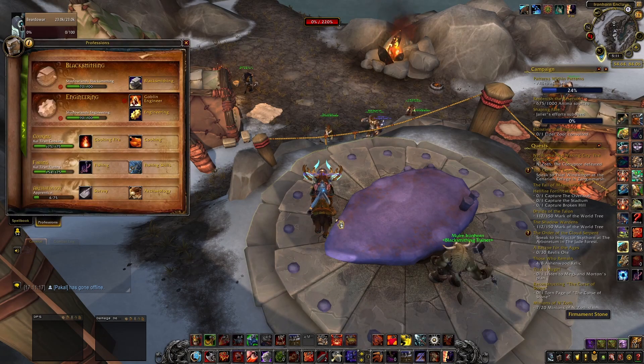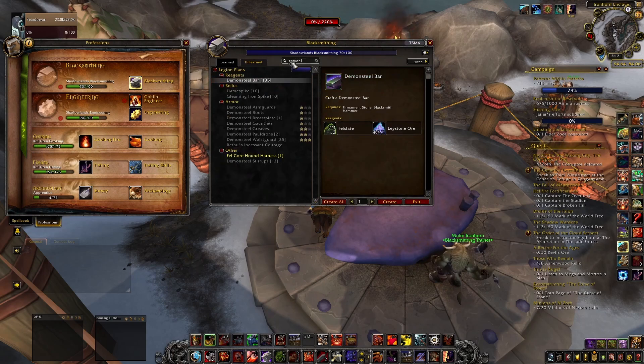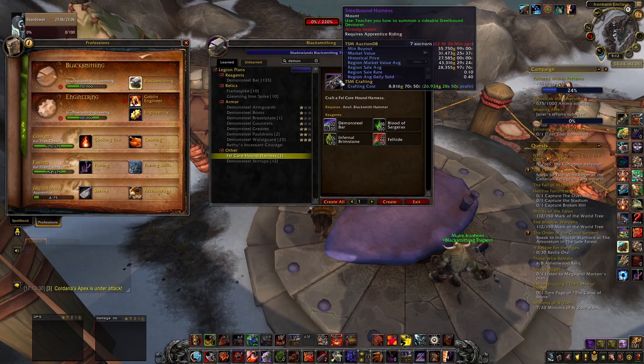Let's go back to the game and bring up our Blacksmithing crafting. It takes Demon Steel Bars — Fell Core Hound Harness — and looking at the tooltip, it's going to cost me 8,800 gold to make and it is selling for 35,000 gold minimum buyout. The market value is 31k and historical price is 27k, so even at historical price minus 8,000 in crafting cost, you're still making almost 20,000 gold. You can repeat this over and over — you could have 10 or 15 of these up at one time with no cooldown gating.